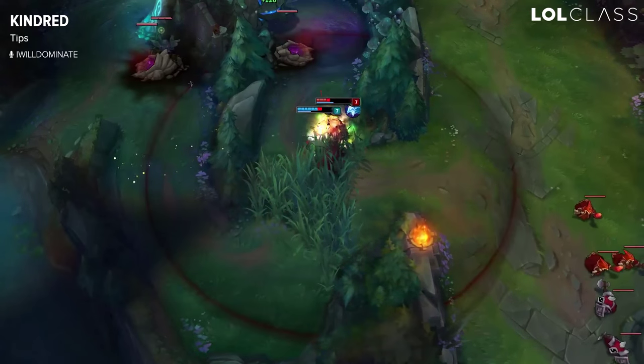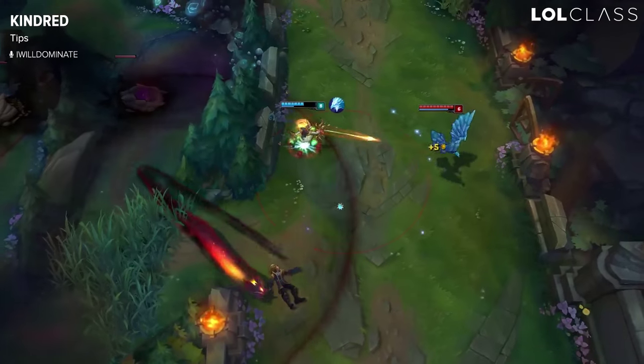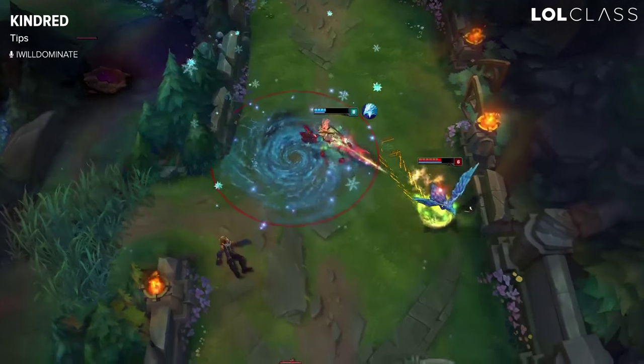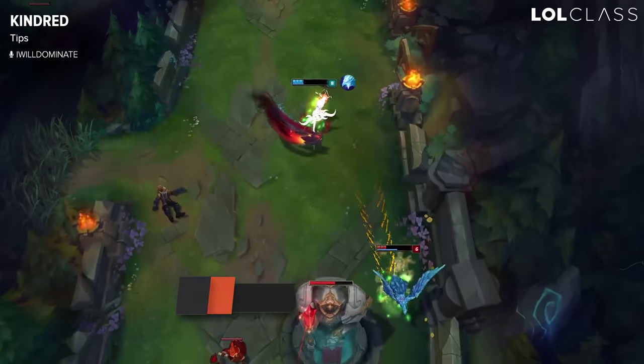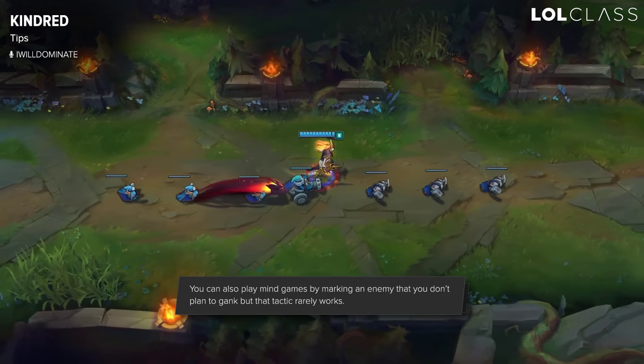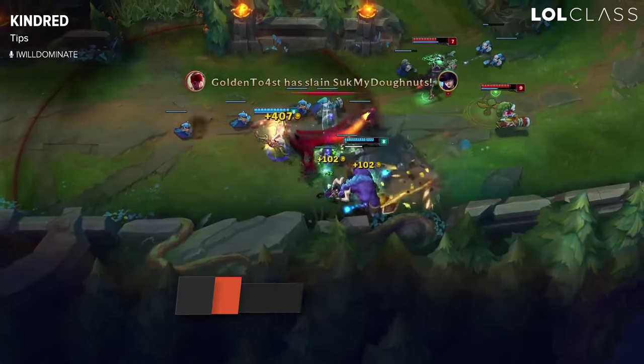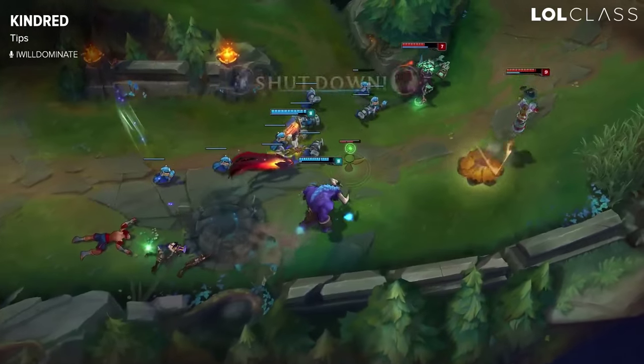One more tip: in teamfights you sometimes want to leave your W on one side of a wall where the enemies are, but you can still hop the wall and make sure you're inside your W range. For marking someone, you generally want to do it about six seconds before you gank them — so normally when you're in the river setting up for a gank, that's when you mark them.